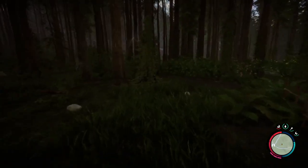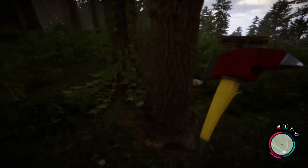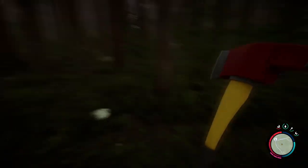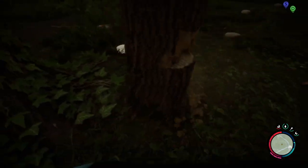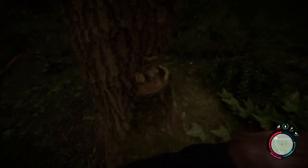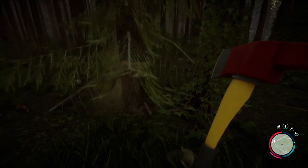While we're here, let's talk about cutting down trees. If you want a tree to fall in a particular direction, start on that end and give it a couple of hacks, then finish it off. It typically falls in the direction you started from.